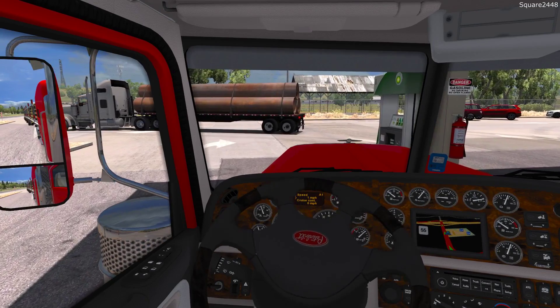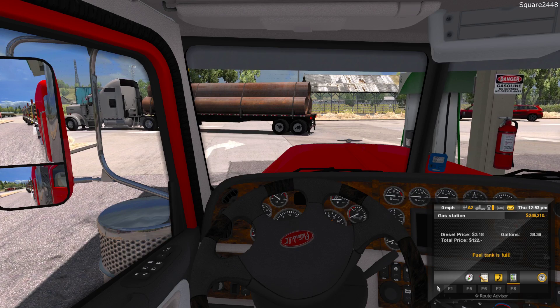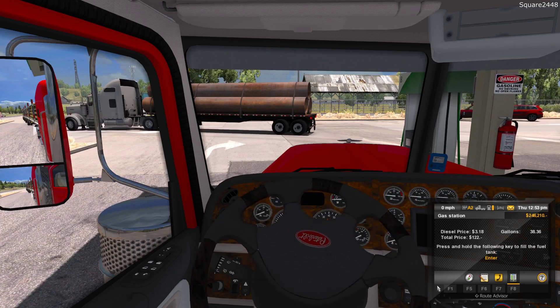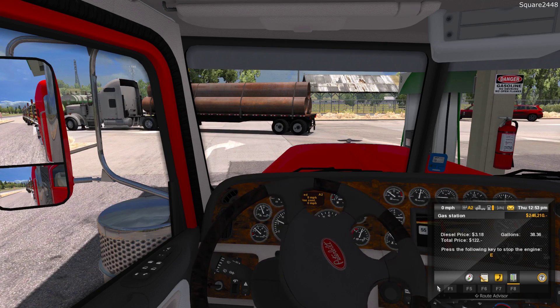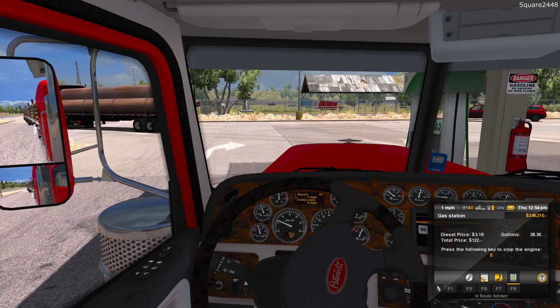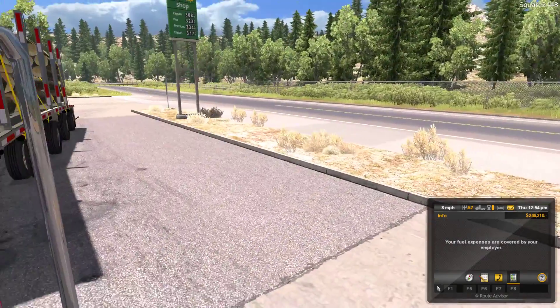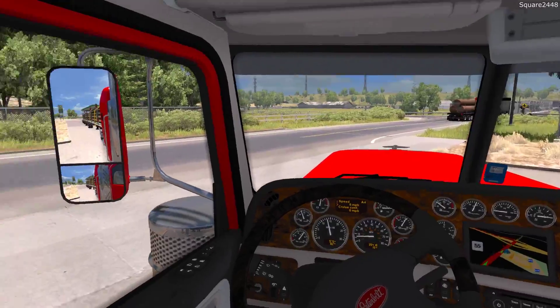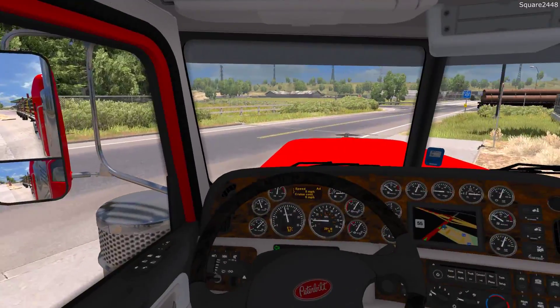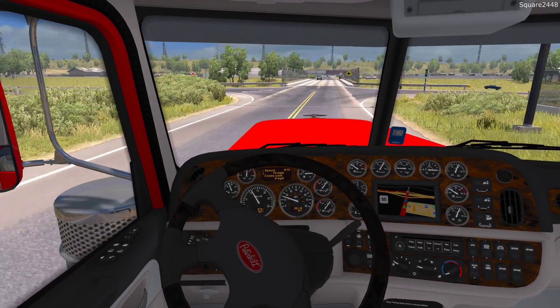We'll pull forward just a little bit here and fill up — looks like $318 on diesel, which is quite a lot. Different parts of the world and country do have different gas prices. I might look into the Going East DLC — that would be pretty cool. We are turning back on now. A total of $122.38 for 36 gallons of diesel, so that's quite a lot. We are all ready to go, topped off for today's haul. It looks like a dozer is being hauled and then another load of logs — quite a lot of logs today.